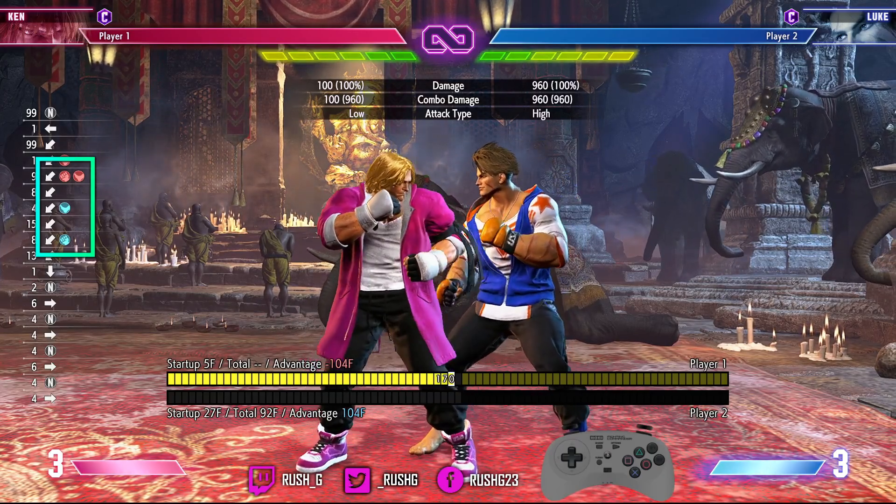There are three things that happen here. First, DI absorbs crouching medium kick and there's an absorption stun — the DI slows down a little bit — which gives you more time to react. Second, the Drive Rush screen freeze gives you a little bit more time to react. Third, you have some frames whilst DI is still in start-up to then react. Collectively it gives you a lot more time to deal with the situation.